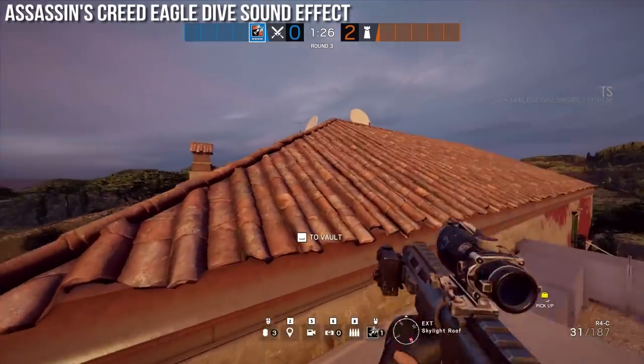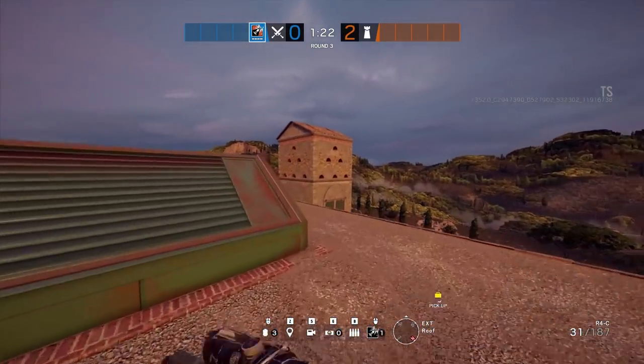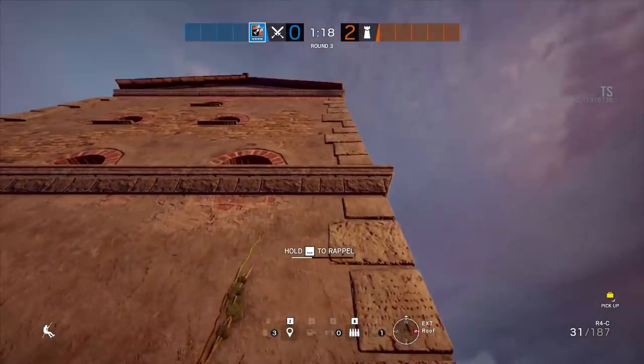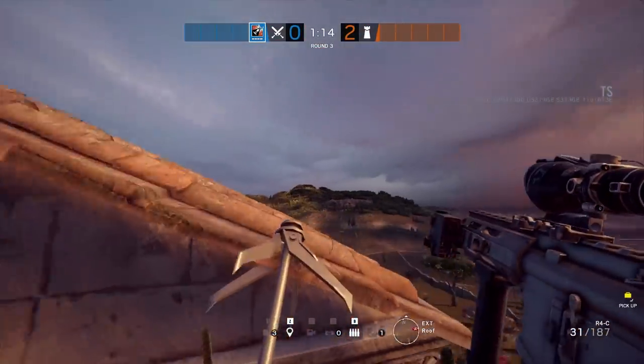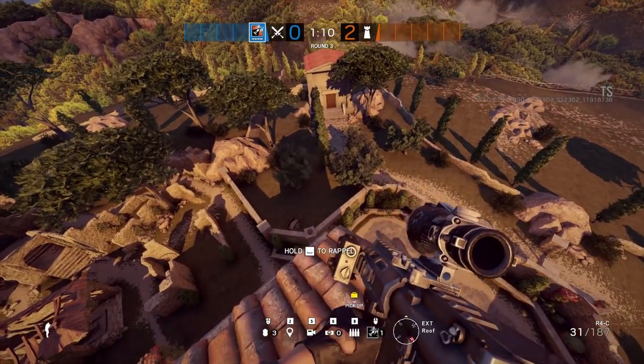For this next one, we're going to be climbing up the tower that we shot out the mausoleum door from earlier. This time we're going to listen in once we shoot out this cart that would normally hold hay inside of Assassin's Creed — and we're going to hear the very clear eagle dive sound effect from the game.